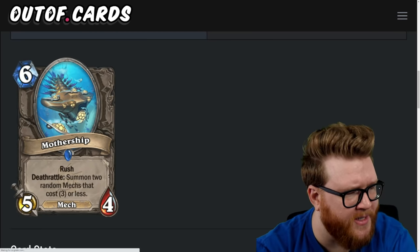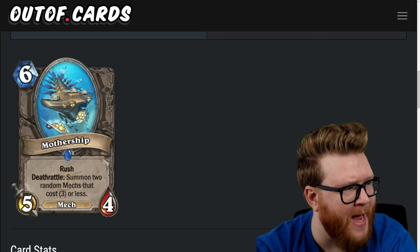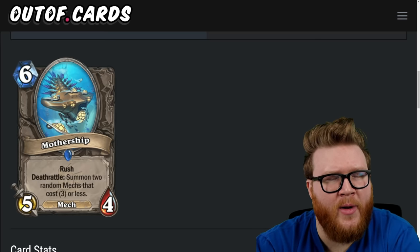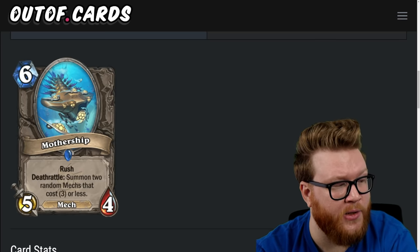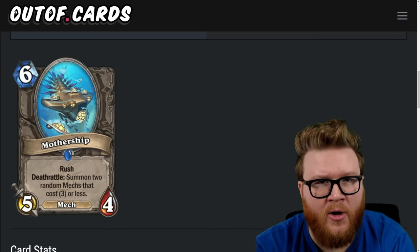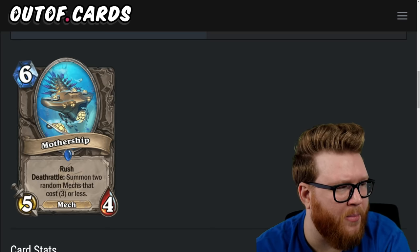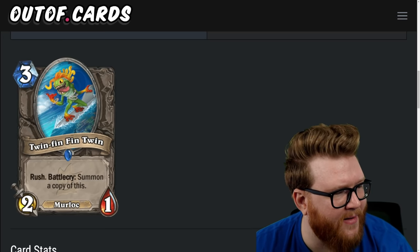Moving to neutral cards — first is Mothership, a six-mana five-four mech with rush and deathrattle: summon two random mechs that cost three or less. It has Piloted Sky Golem vibes but with rush for immediate reactivity, two bodies, and deathrattle synergies. Normally I'd say this is a two-star card, but with rush there's actually a chance mech decks could use this. It might be the kind of card that's better in random generation, but it might still get played. Three-star card.